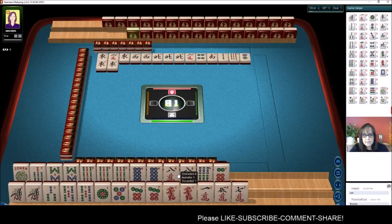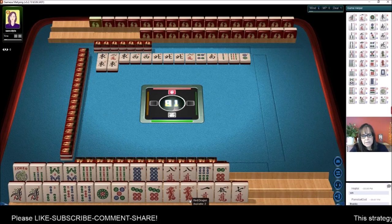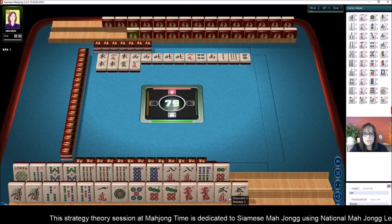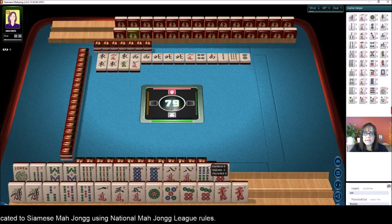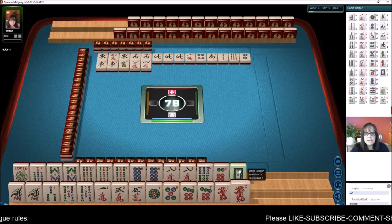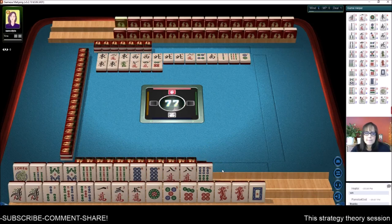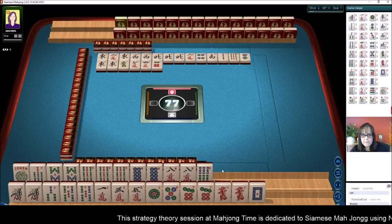Seven, eight, nine concealed under consecutive run. Down here — one, three, five with dragons. The fourth hand down, or the concealed hand — we have a gap, no nine dot. Green dragon. There's a three. Wonder if we could switch to the one, three, five pair hand. We can get rid of the sixes before we have to decide. That's a 25 — that's a 30-point hand actually.